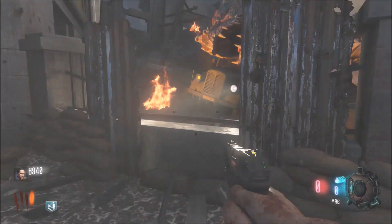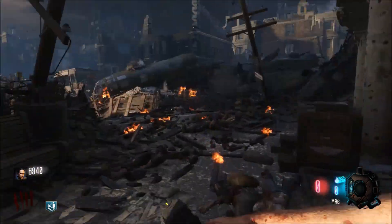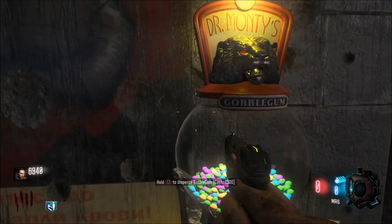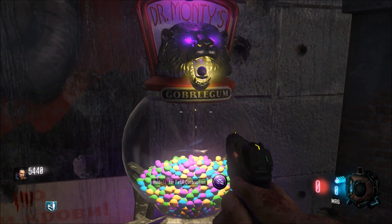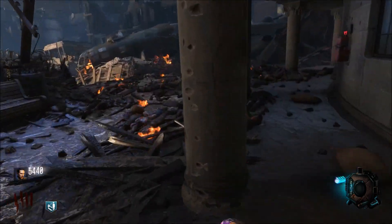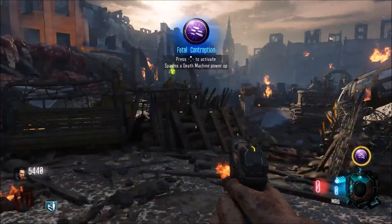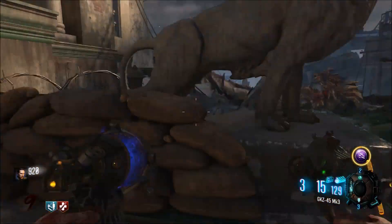Hello again, this is JayFanelli91 coming to you with a tutorial on how to get the Death Machine on Call of Duty Black Ops 3 Zombies on Gorod Krovi. First up, get your Gobblegum Fatal Contraption. If you don't have Fatal Contraption, you can use I'm Feeling Lucky, which is the purple Gobblegum with the question mark on it.